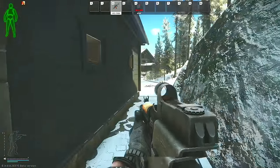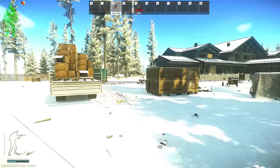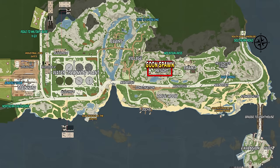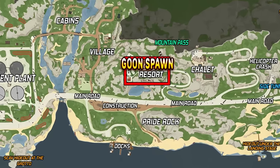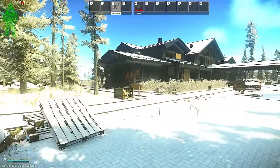So now moving on to the blue resort portion of this guide, as you do come over this hill, just be aware that this area is a potential spawn for the Goons. So if you do start to get shot by a bunch of sustained unsuppressed fire and you do hear the footsteps followed by the voice lines and then you end up getting pushed very aggressively, then it could very well be them.